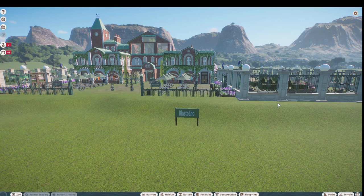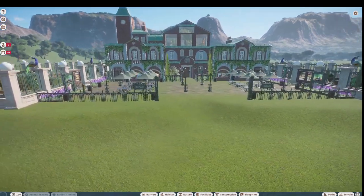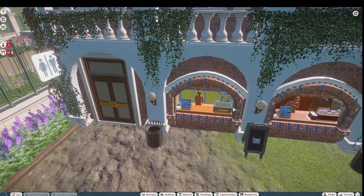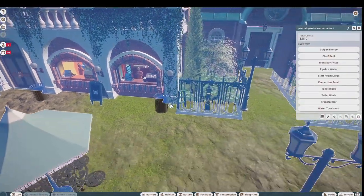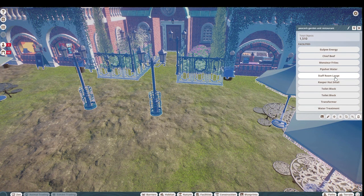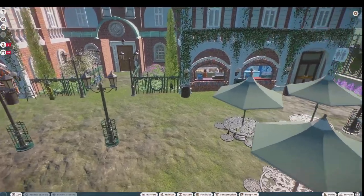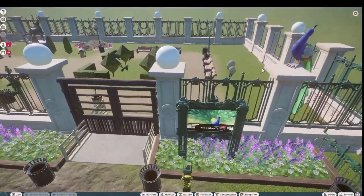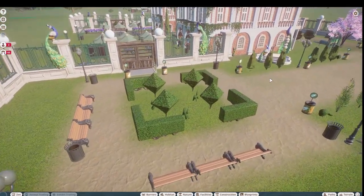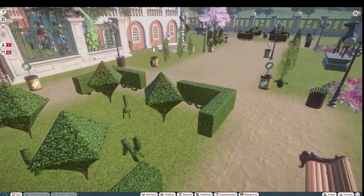Our next piece was made by Blastolo and they call this the 'Peacock Garden and Restaurant.' You can bring this into your zoo for right around 48,000. There would be paths all along here and we definitely have some restaurants — we've got Gulpy Energy, Chef Beef, french fries, water, a staff room, a keeper's hut, some restrooms, a transformer, and a water treatment, all located in here. You'd set this up as a walkthrough and your peafowls could be all around.